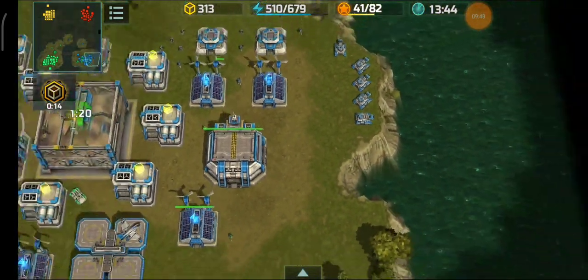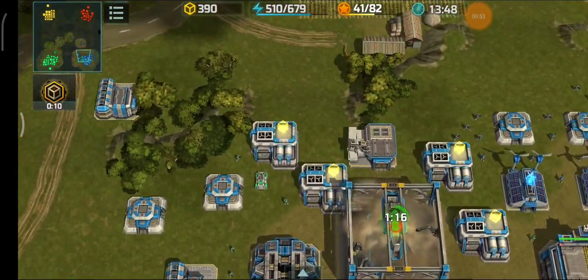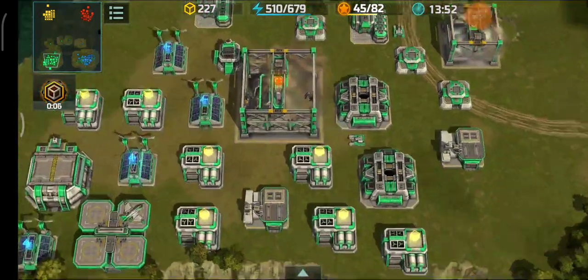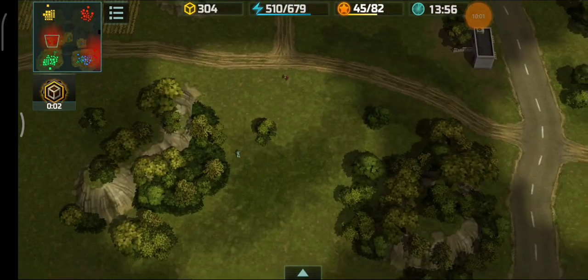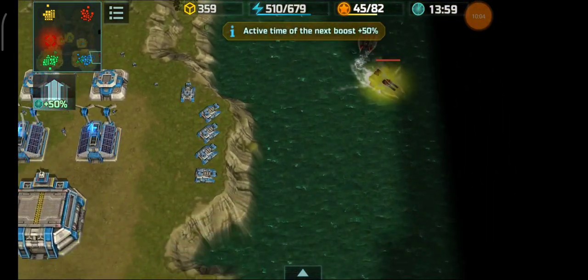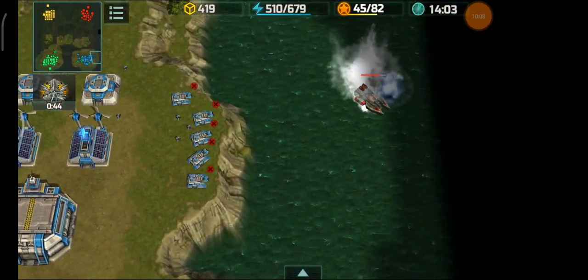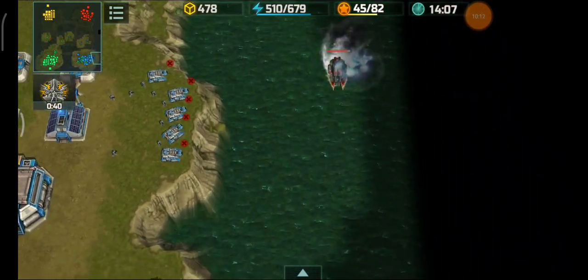That one hawk revealed that my zeus are near the shore. I'm also going level 4 HQ. Nothing crazy so far - all players are macroeing their bases. The alligators have shown themselves. I'm going to use a command attack boost to enhance the range of those zeus.